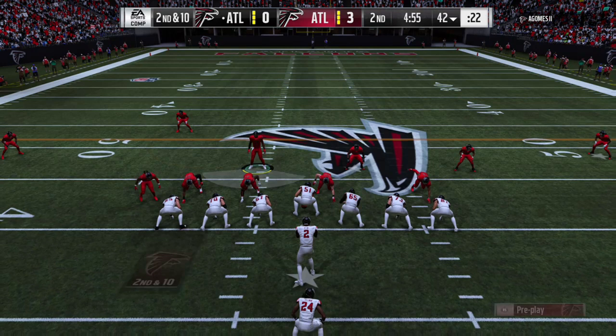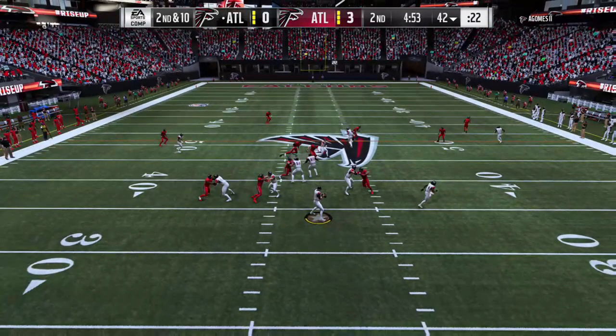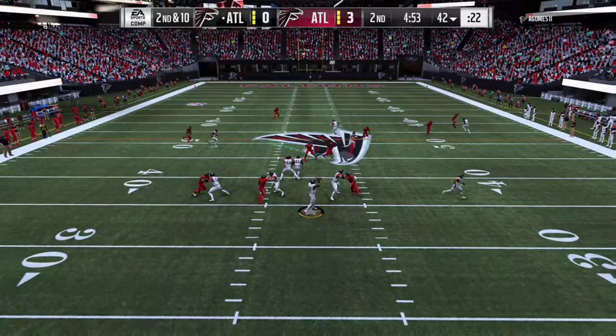The second clip — once again Atlanta versus Atlanta. This time I'm usering Devondre Campbell on the left side instead of Deon Jones. My opponent was coming out in pistol ace, and he was hitting a lot of underneath stuff to his tight ends. I actually probably made a mistake at the beginning of the play and didn't react quick enough, but because of the angle I took I was able to recover in time. This is important to know as a user — what angles you need to take to catch up to certain routes. You can see he's got a drag route coming from the left side, his tight end crossing over the middle of the field, and I'm a couple yards behind it.